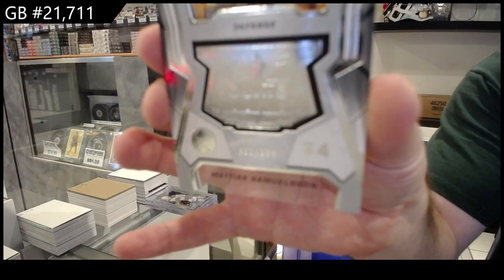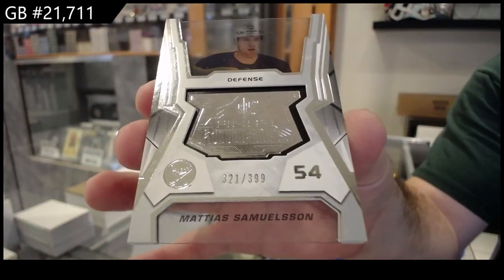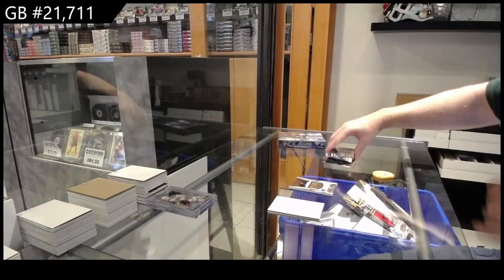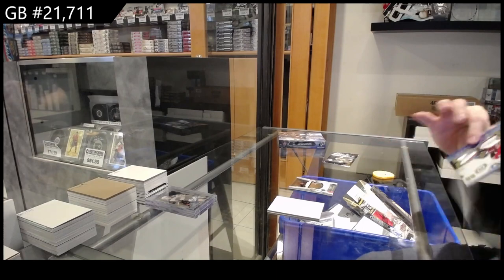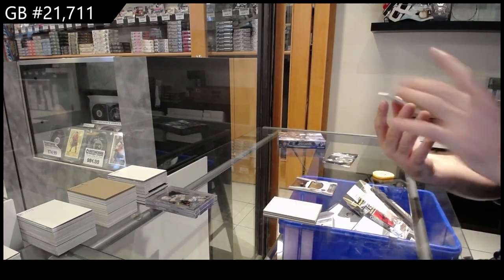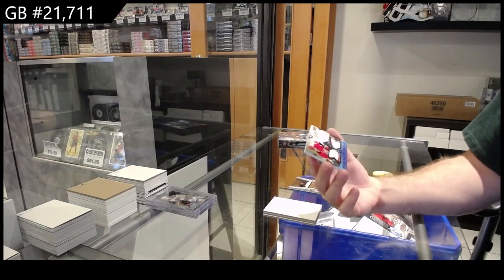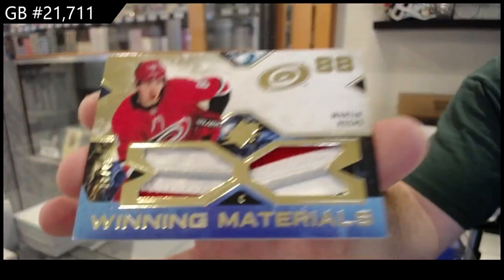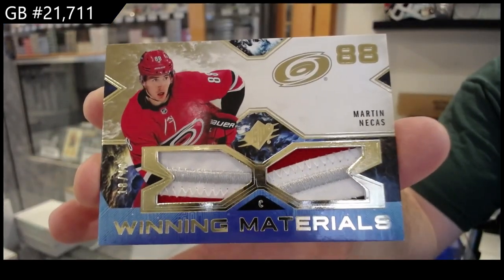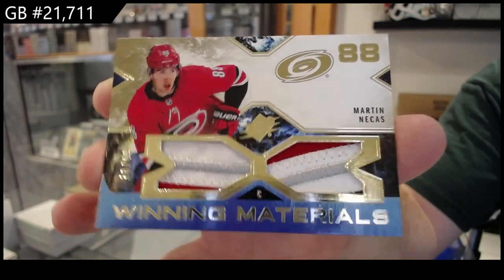$3.99 Samuelson Finite for the Buffalo Sabres. But I figured, you know what, I might as well throw it out there because if it works, it works. We've got number 49 Winning Materials dual patch for Carolina of Nietzsche's. Beautiful dual patch.